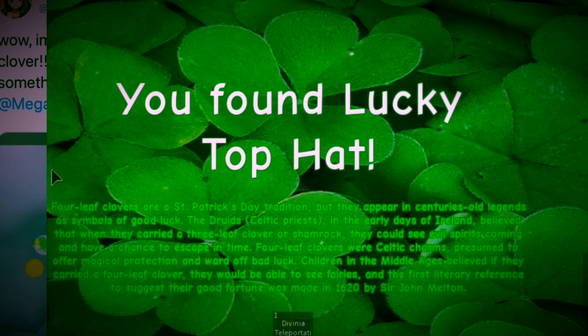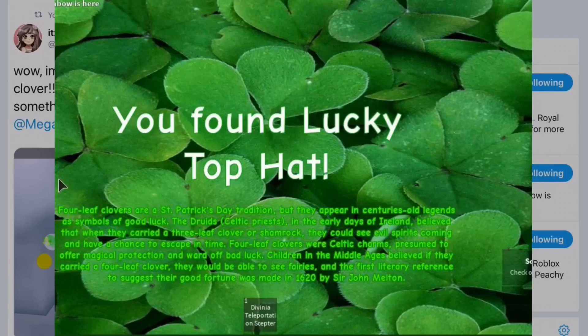The description reads: 'Four-leaf clovers are a Saint Patrick's Day tradition but they appear in centuries-old legends as symbols of good luck. Celtic priests in the early days of Ireland believed that when they carried a three-leaf clover or shamrock, they could see evil spirits coming and escape in time. Four-leaf clovers were Celtic charms perceived to offer magical protection and ward off bad luck. Children in the Middle Ages believed that if they carried a four-leaf clover they'd be able to see fairies, and the first literary reference to suggest good fortune was made in 1620 by Sir John Melton.' I'm guessing that description comes up for all of them.